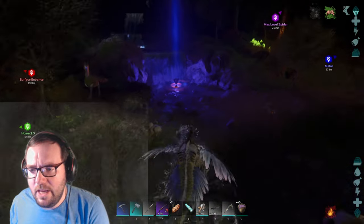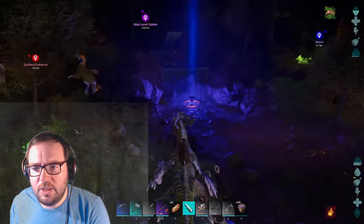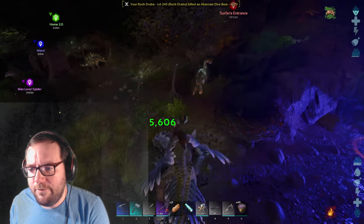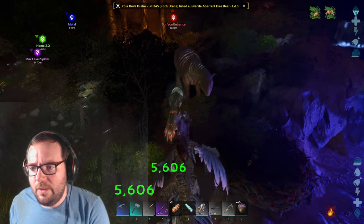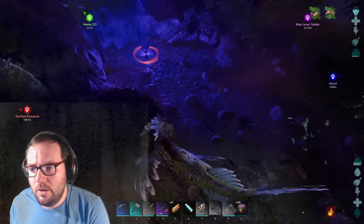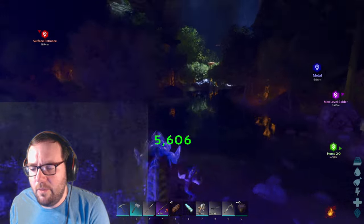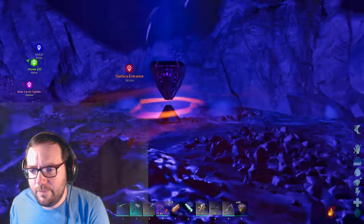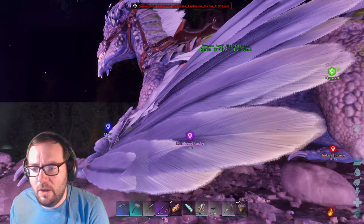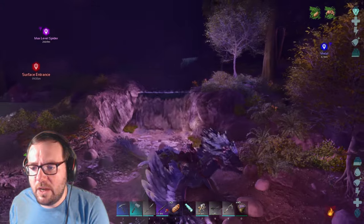There's a purple drop here, let's see what's in this. The sound cut out - not sure why that happened. Let me get this drop real quick. It's boosted as well - an ascendant parasaur saddle and some gunpowder. I could probably make some shotgun shells with this for the shotgun, because the shotgun is the best way to combat Rockwell's tentacles.